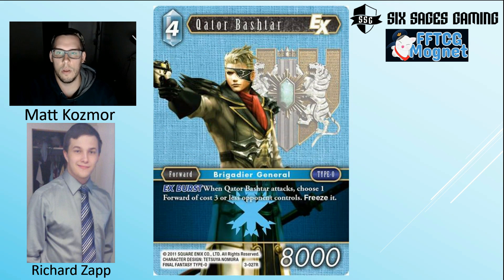Next is Ktor Bashtar — more Type Zero support. It's an EX Burst: choose a forward of cost three or less your opponent controls and freeze it. It's a four-drop vanilla 8k otherwise, going up to 9k in mono-Ice. The EX burst effect is nice but limited. There's no S ability, so you're stuck in an awkward spot — you want three copies for the burst, but the extras just become discard outlets. This card is in an awkward position.